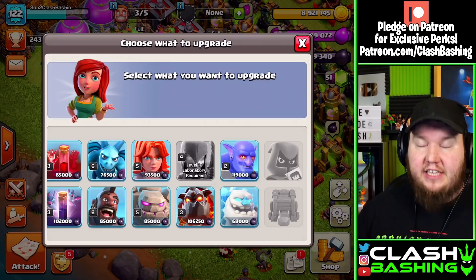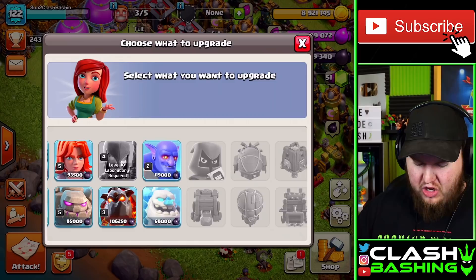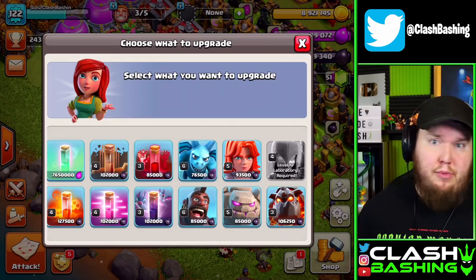The first attack is going to be 5 ICG — this uses ice golems, witches, and bowlers alongside bats. It's going to take a little while to get this attack maxed out, so we'll probably have to use power potions. Remember, for the first five days at a new town hall level, we essentially get a free power potion, so everything is pretty much maxed out during that window.